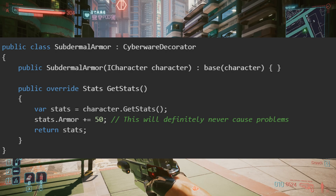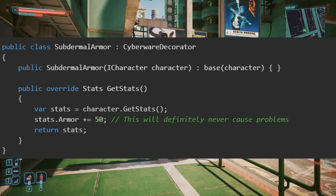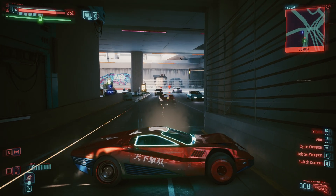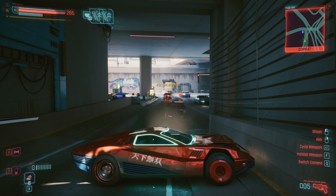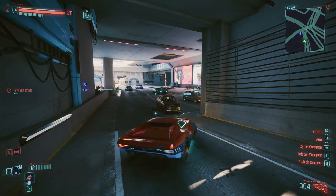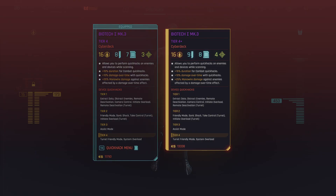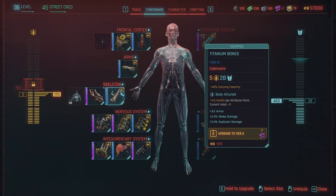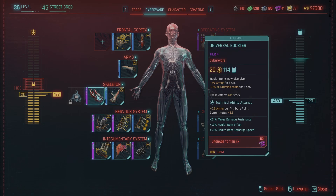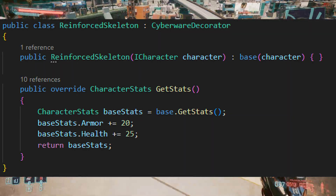This class also implements iCharacter, but it has a special property: it holds a reference to another iCharacter object — the object it's wrapping. Every decorator is a promise that nothing will go wrong. Every chain is a commitment to debugging hell when something inevitably does. When we call getStats on our subdermal armor object, it doesn't just return its own values — it first calls getStats on the player object it's wrapping, gets the base stats, and then adds its own armor bonus to the result. Let's keep going — let's add a reinforced skeleton. We're already committed to this path of beautiful self-destruction.